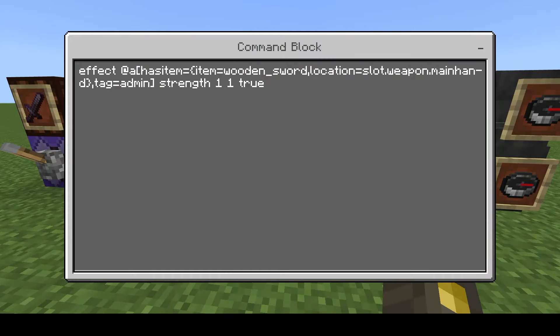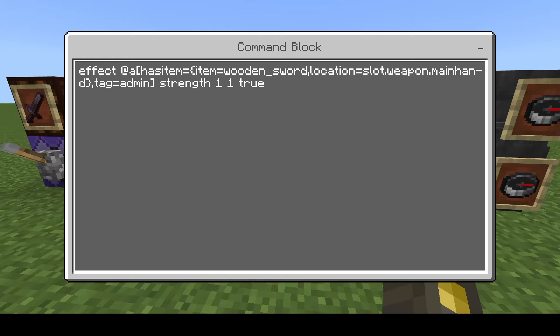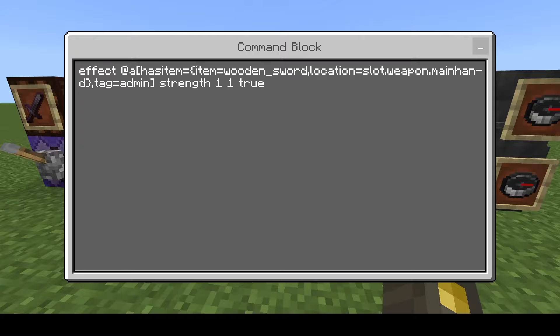This is the has_item check — it's checking if the sword is in my hand. It also checks if I have the tag 'admin'. So this could be good if you want admins to have access to certain special items and you don't want normal players to have that. In this example, it's going to give me strength as long as I have the admin sword and admin tag while I'm holding the sword.